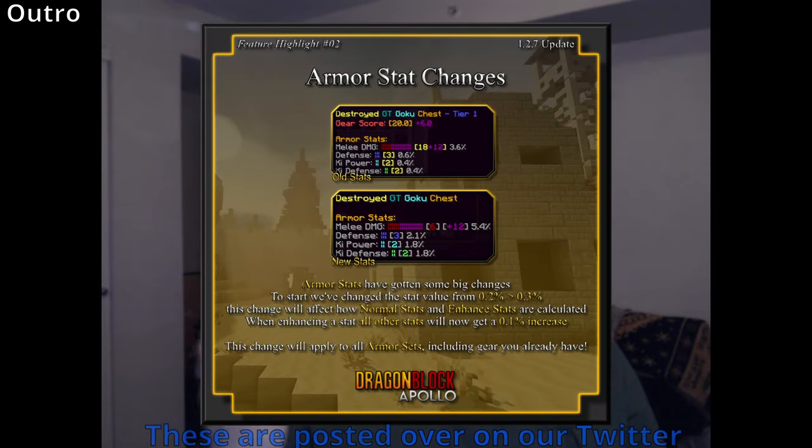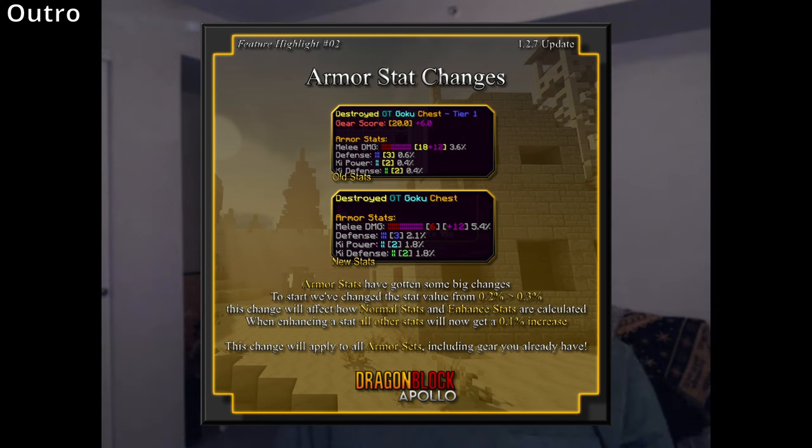To end the video, there's a mention of armor stat changes, which you can see on screen. We post feature highlights over on Twitter, and you can also follow the hashtag 'teasers' on our Discord to keep up to date. For those who only watch YouTube, most of our communication happens on Discord — feel free to ask me questions there. I'll answer most things, especially about things we've already announced. Thanks for watching devlog 23 — appreciate you tuning in, have a great day.